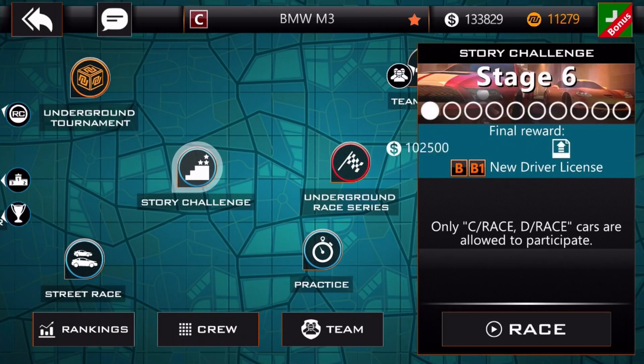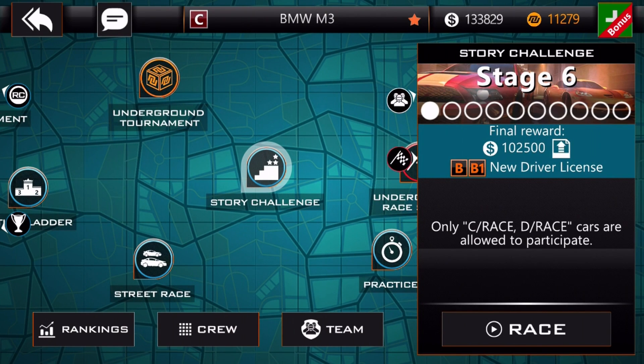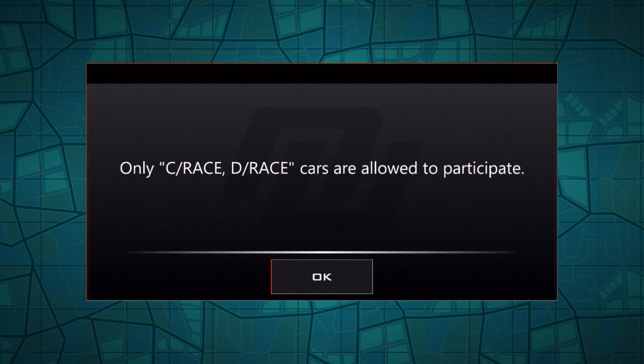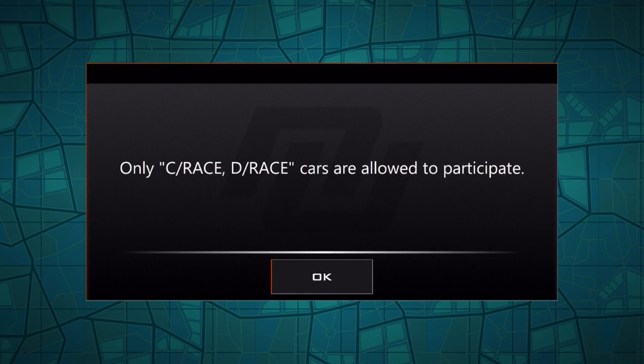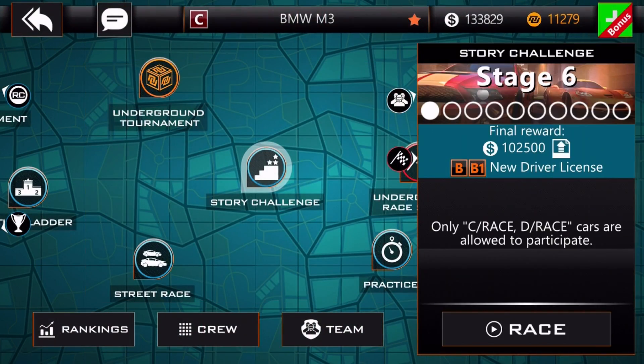I am now on the story challenge stage 6. Stage 6 is C and D race only. If we go in and look at what those are, those are straight up drag racing machines. C or D class required. I'm trying to buy one — that's why I'm here right now. I just want to buy a car. Is that possible? I would just like to buy a vehicle.